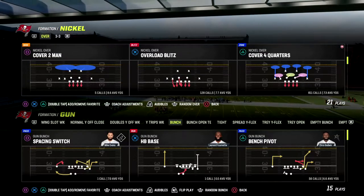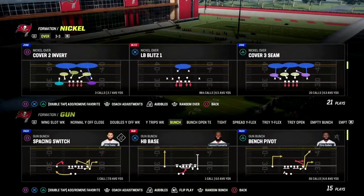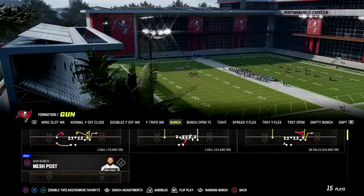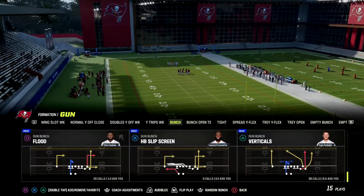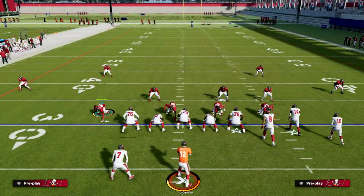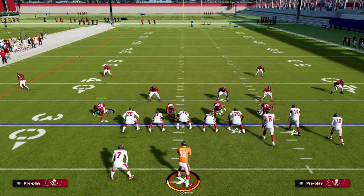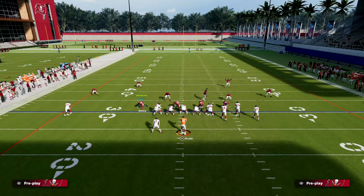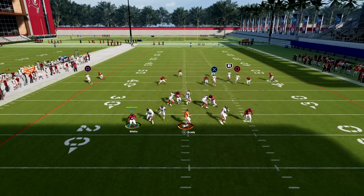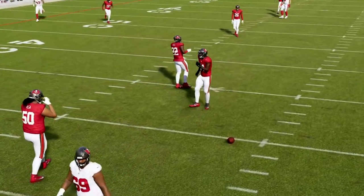The play we're going to go over is cover four quarters match coverage against bunch, using nickel over. Here's my big thing for match coverage — you need to know how to fix it. It's one of the best defenses in the game until it's not. Against bunch, if you're playing somebody that knows what they're doing and they have the best bunch playbook, which is Washington, they can throw one play scores.